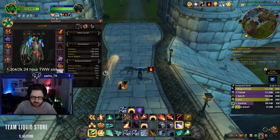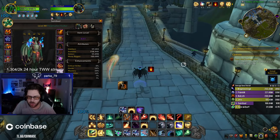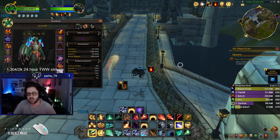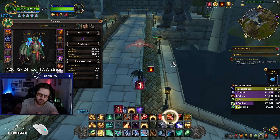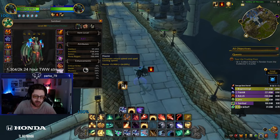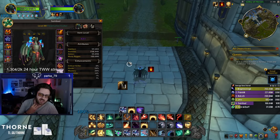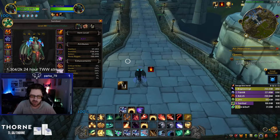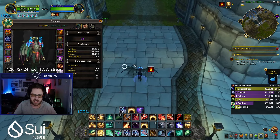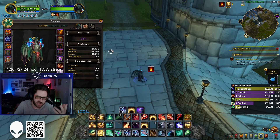Stat priority and enchants for Season 1: at the start of last expansion I went full haste, towards the middle I went 50/50 haste and mastery, and towards the end I went full mastery. It feels like we're at the point again where you want a lot of haste. I wouldn't recommend going under 20% haste — I really like to be closer to 30%. Haste is your essence regen and your cast speed; it just feels really bad to play without it.